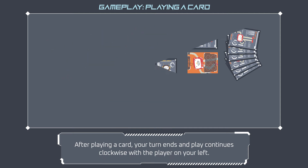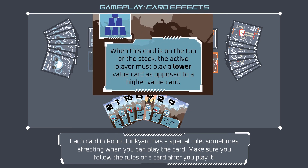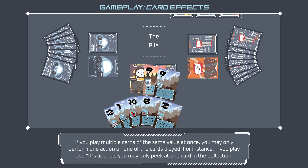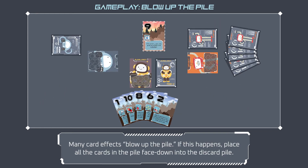Each card in Robo Junkyard has a special rule, sometimes affecting when you can play the card. Make sure you follow the rules of a card after you play it. Many cards let you perform an action after playing them, like peeking at a card in the collection. If you play multiple cards of the same value at once, you may only perform one action on one of the cards played — for instance, if you play two nines at once, you may only peek at one card in the collection.